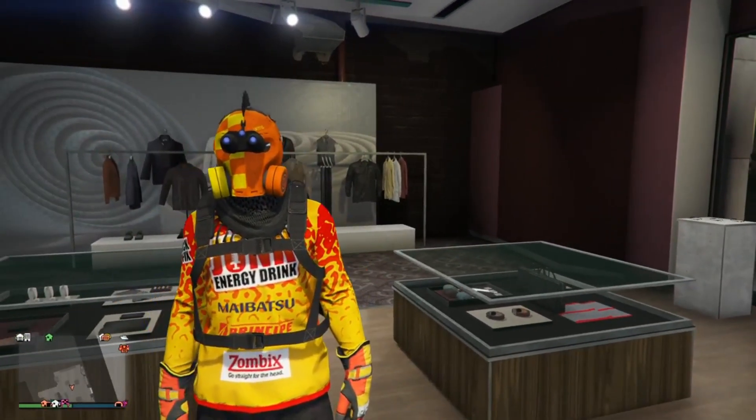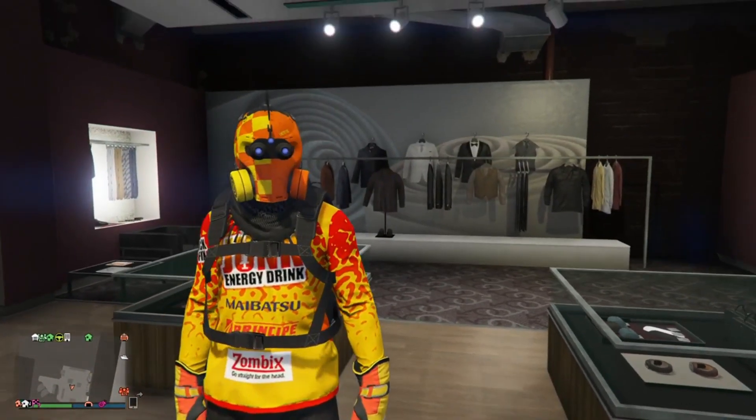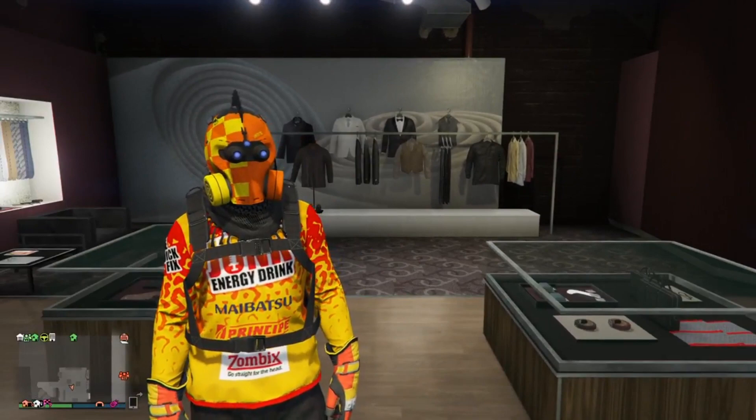Anyways, I'm going to get up out of here. I appreciate you guys for all the love — showing you this dope tryhard outfit. This is super, super easy to make and the colors look really, really nice. With that being said, I'm going to get up out of here. Peace!